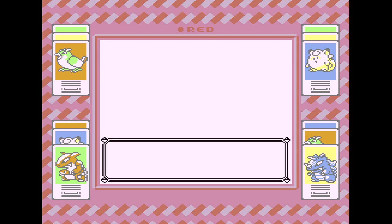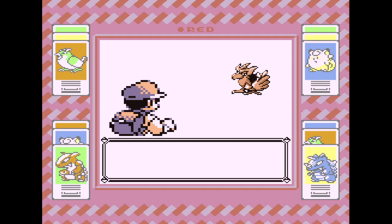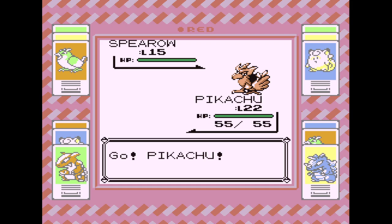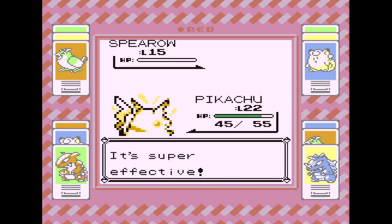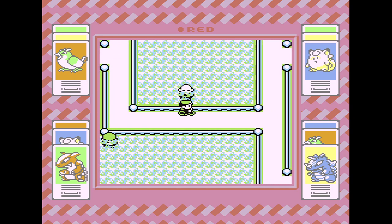Spearow caught — no nickname, we'll just send that in. This one we can skip or we can switch to Pikachu. Let Pikachu do what he does best. Easy day. Okay, we already fought him.